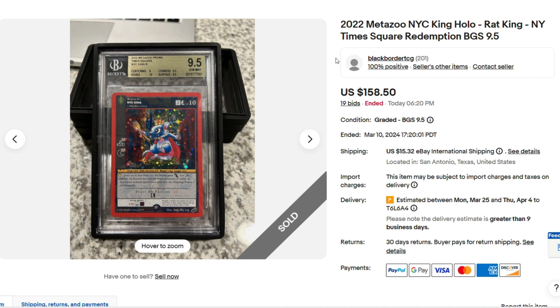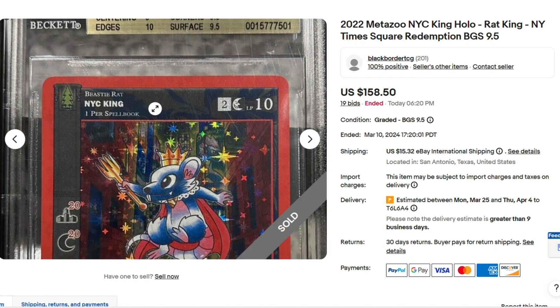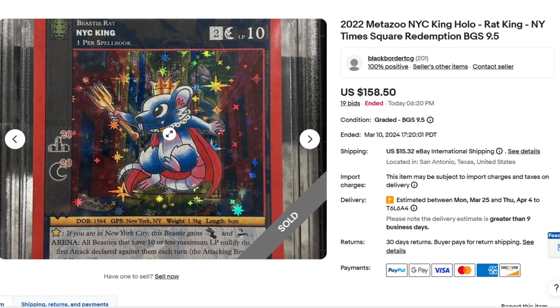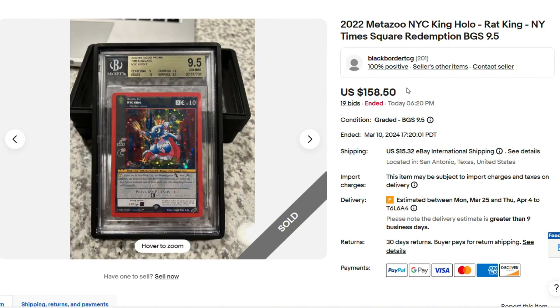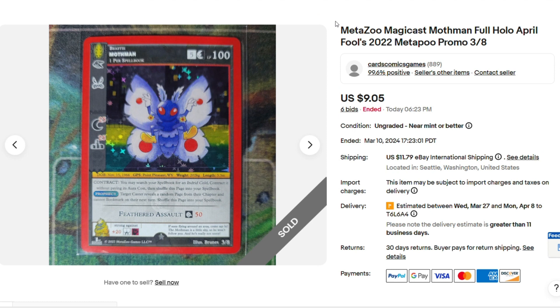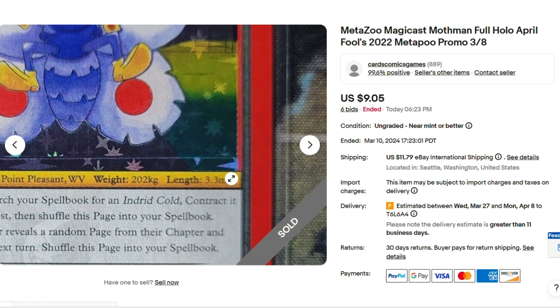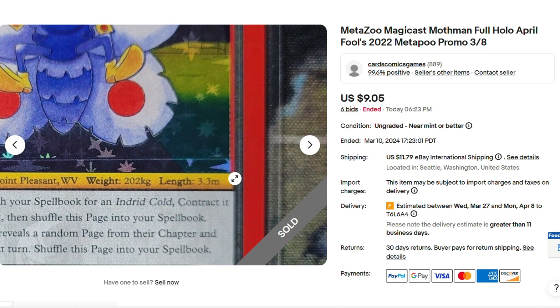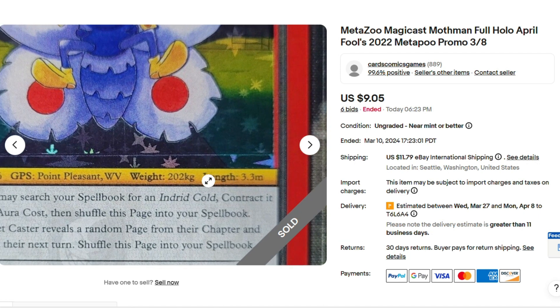Here's a card that substantially dropped — those play testers were selling for like $50 each. I'd pick this up any day for $158.00. New York City King, the Rat. That's awesome — this card has always had such a premium on it, and it's already graded. $158.00 — that was a really good deal whoever picked that up. Sometimes you've got to look closer at the card. That's the full holo Mothman — the best card you can pull in that set — for $9.05. But there is a very dirty print line down here, so that definitely hurt the value. Even raw should sell for more. That's one hell of a print line.